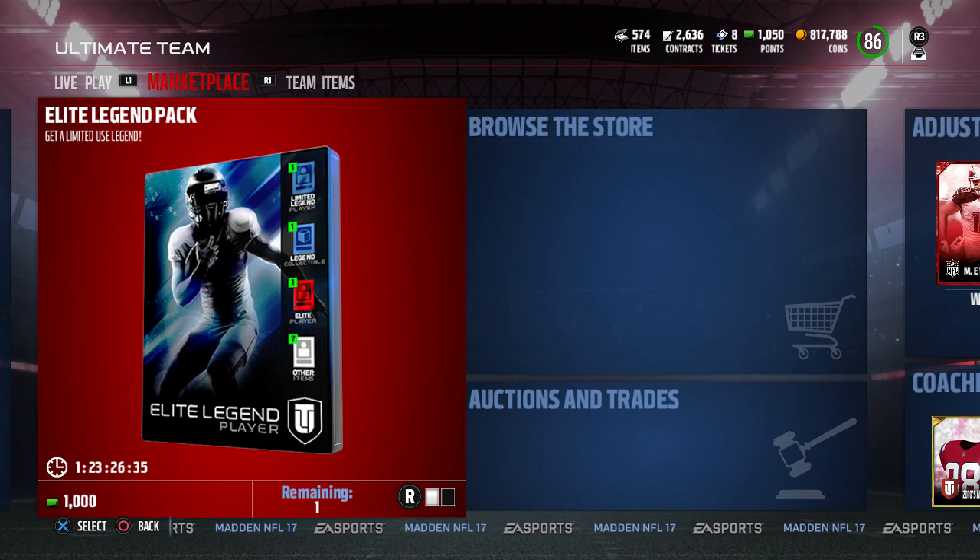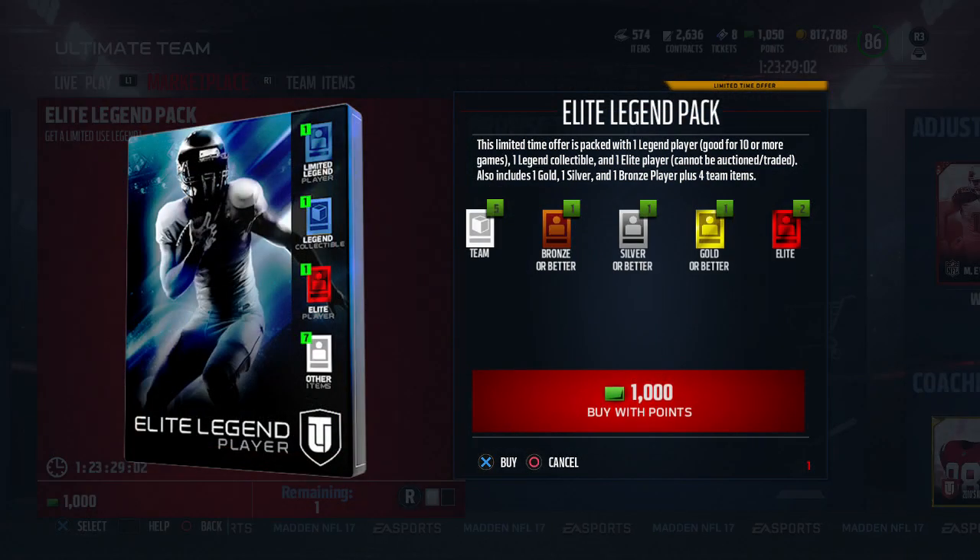It's like an 89 or 90 overall minimum, up to a 91 overall. The card is limited to 10 or more games — that's 10 solos — but if you put them into seasons you can get more head-to-head seasons. That's nice because I'm going to start doing Unlimited head-to-head soon. I've been just doing Draft Champions, but that's going to be good for my team.